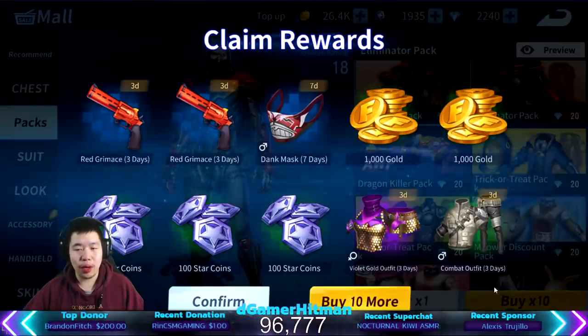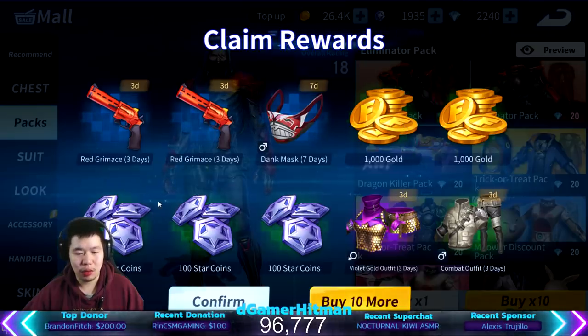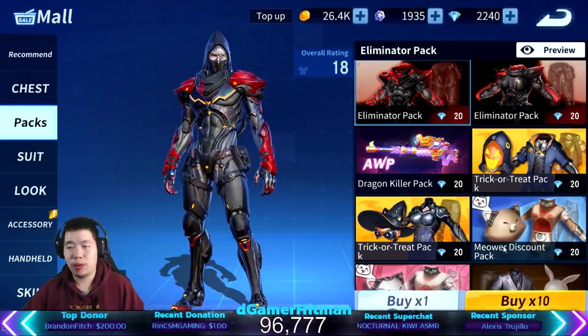We claimed a lot of trial outfits. I'm gonna do my first one. I got a red Grimace, Dank Mask — 100. We got a bunch of star coins, the violet outfit, and we got a combat item. We're gonna buy it again and try again.